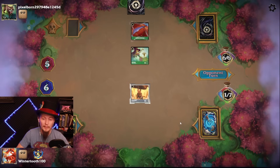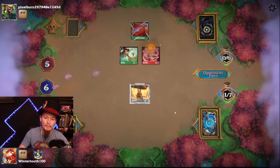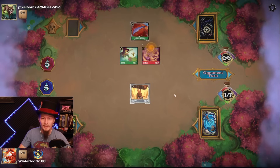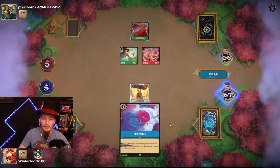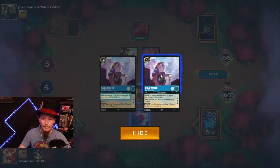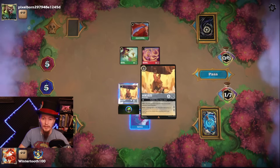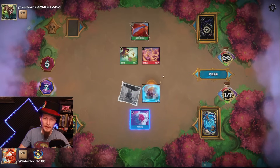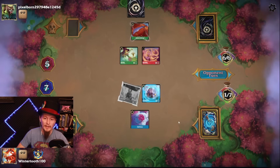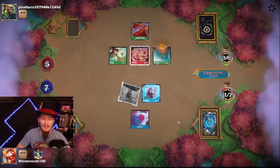They better keep topdecking those Dragonfires. That five power is good enough — it actually does defeat the Hercules. That's Resist 3 now, so actually it doesn't defeat the Hercules. With the Scimitar, it does — man, that Scimitar's putting in some work. For such an awful card, it's doing some damage.